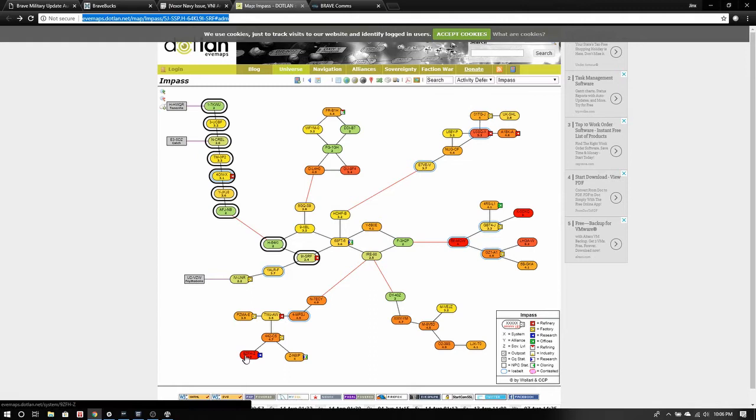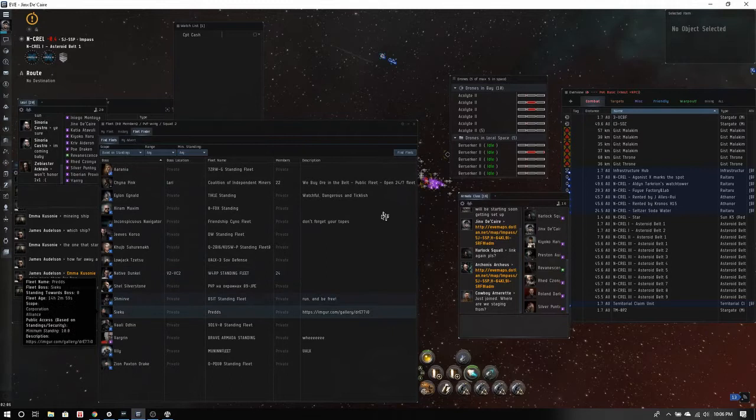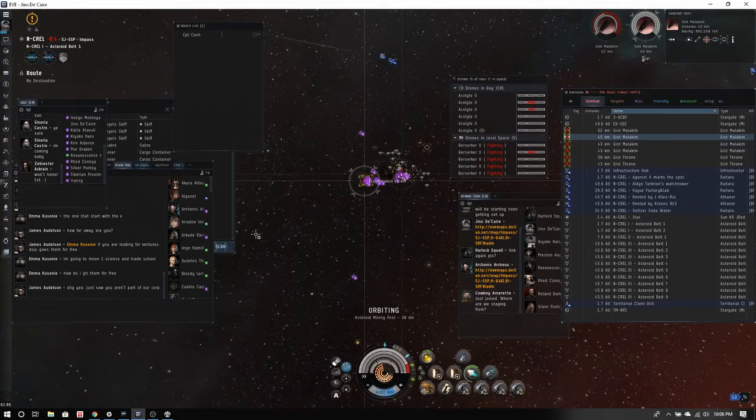If you look at 9Z-FHC, it's 5.9 so we have basically a full hour to respond to any fleet trying to take that system — it's very safe. As for where that number shows up in EVE, Dotlan may only update at downtime, so it's a good segue to go over that now.